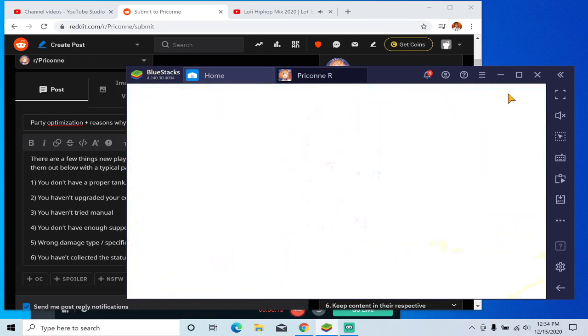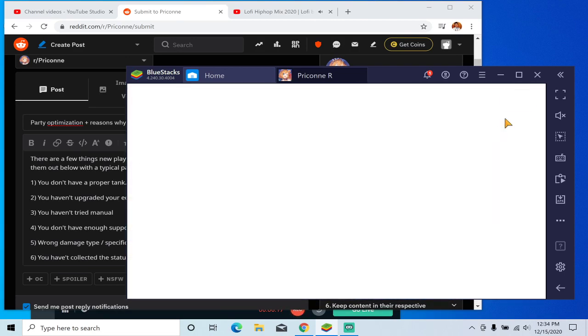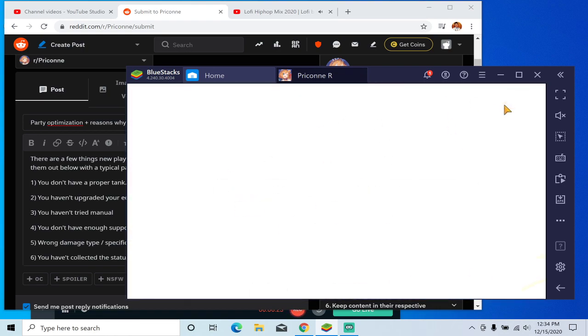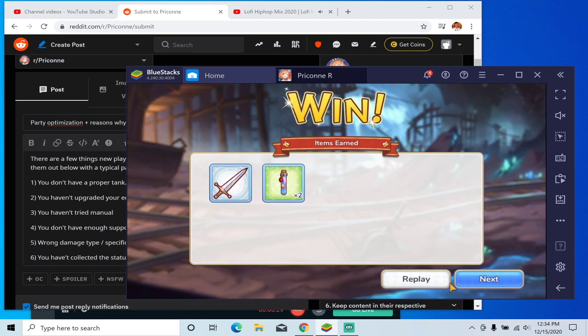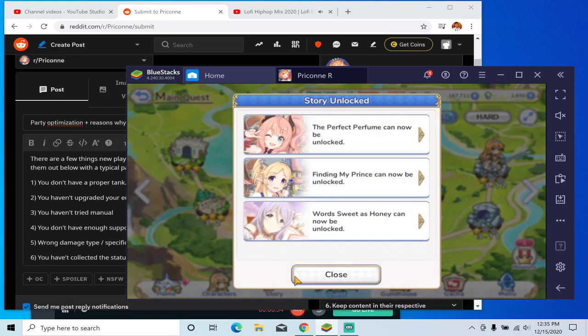You can see that the bond level has leveled up between several characters — my damage dealer, my tanks, and Yukari. The bond level actually gives you status boosts. It's not just story content — it actually gives stat upgrades as well.